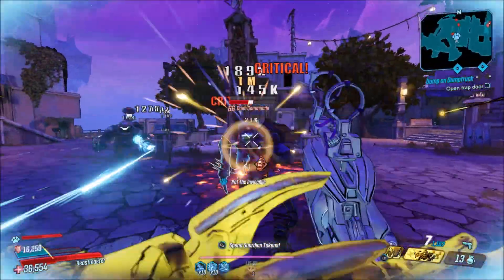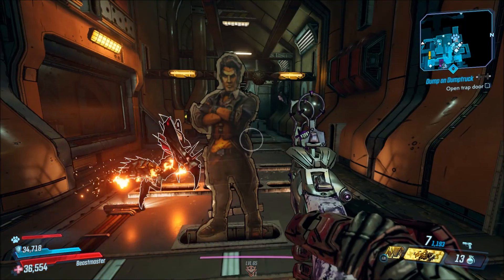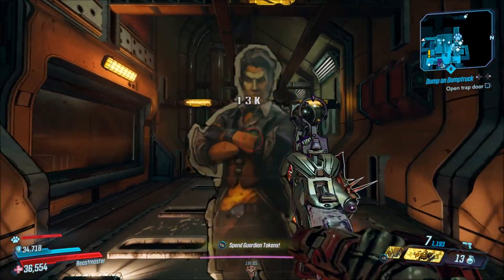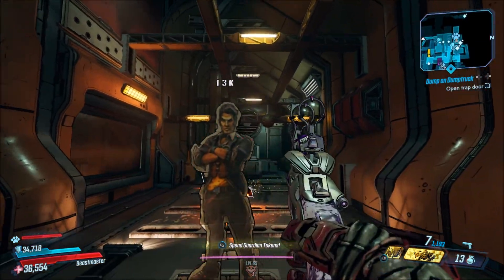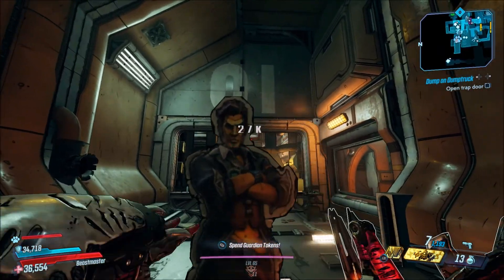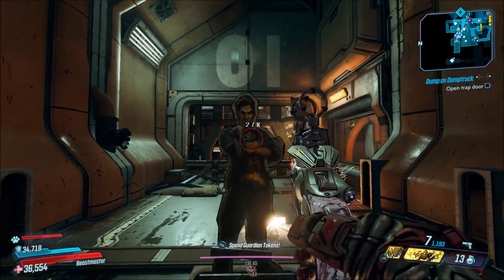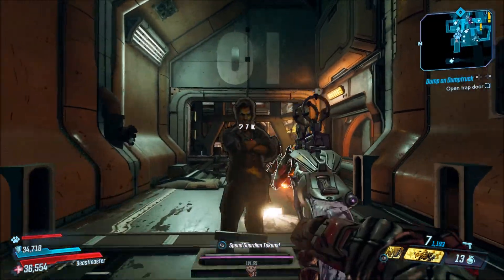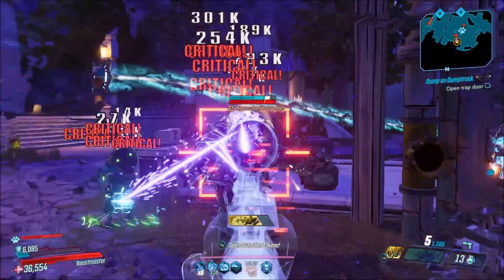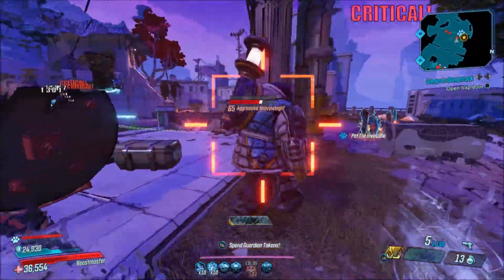The card says it works best from behind. Here we are at the dummy in Sanctuary, and we're going to melee it. It's dealing 13k damage whenever I am in front of Handsome Jack. Whenever I go behind him and melee, I'm doing 27k damage — more damage. That's what the card means when it says it works best from behind. The special effect of this gun is you deal more melee damage if you are behind someone.